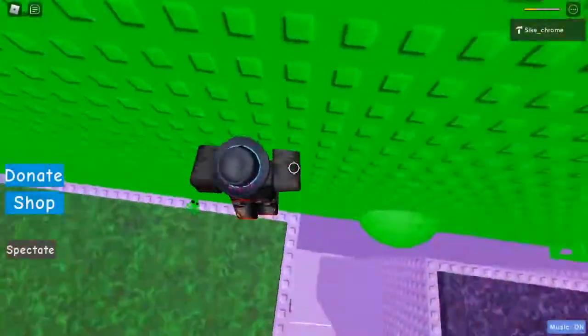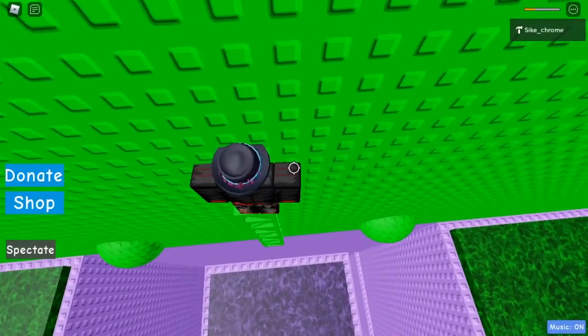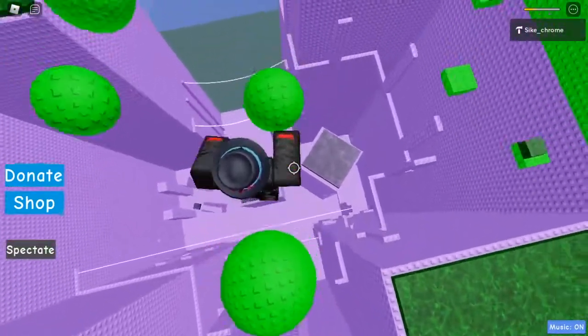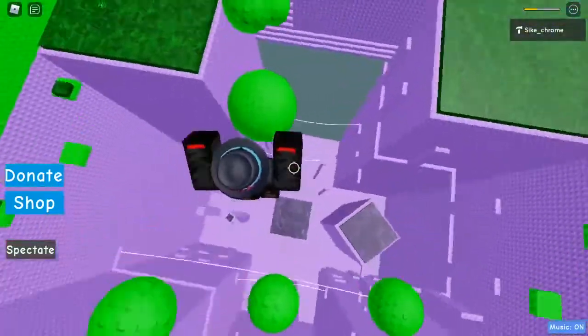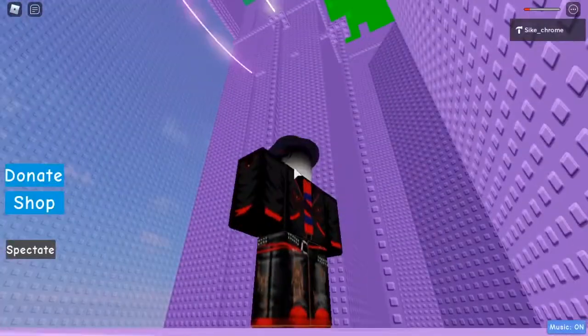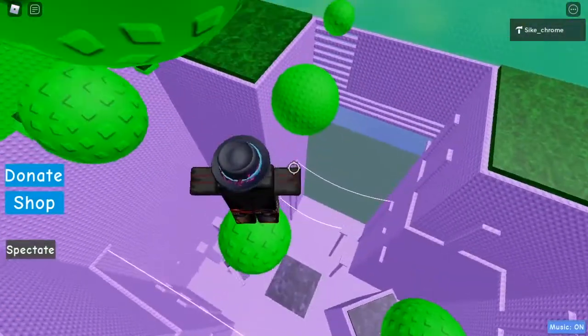We head over to this in-wall section, then the truss, and then to these big balls - we jump across the balls. Not that direction though, I'll cut back up to there.